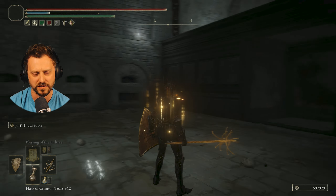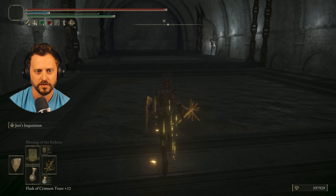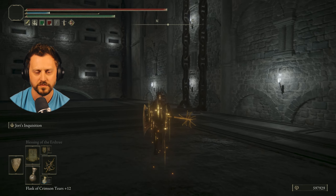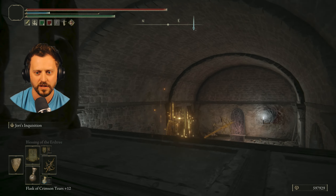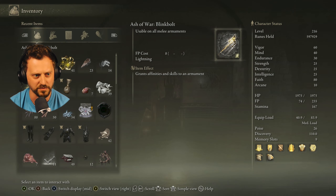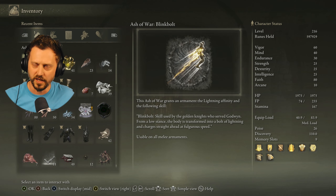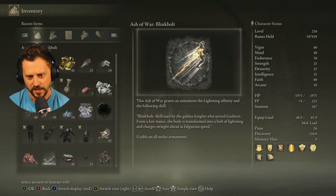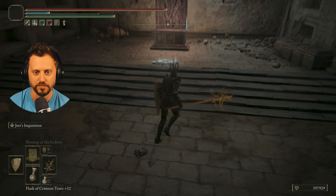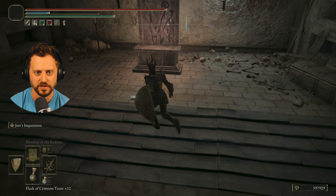The Ash of War: Blink Bolt. I don't know if that's exactly what I care about, but maybe I can get up on top of this area. I've already used Blink Bolt before — it was part of something else, part of a weapon I had. The skill is used by golden knights who serve Godwyn — from a low stance, the body transforms into a bolt of lightning and charges straight ahead at fulgurus speed.